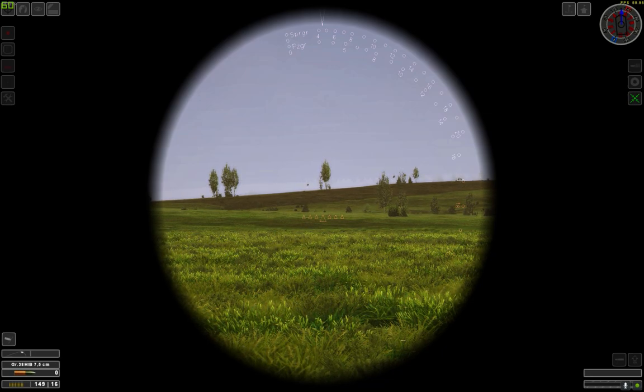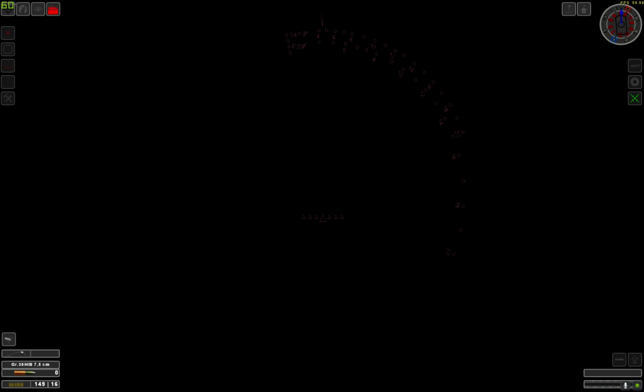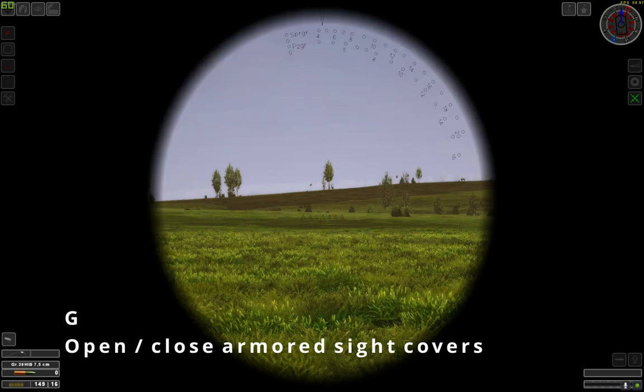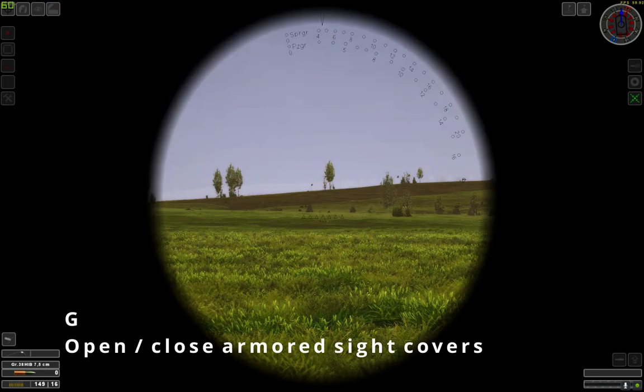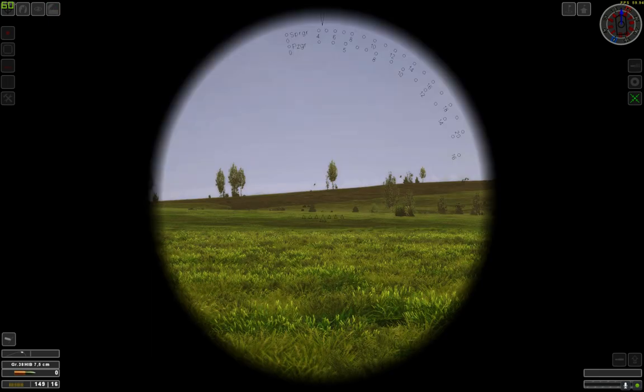Some players will enter a sight and see nothing. By pressing G, like grenade, you can open and close the armored covers in front of the sights. For example, if you are driving through an artillery barrage, it might be best to close the covers to avoid damaging your sights.